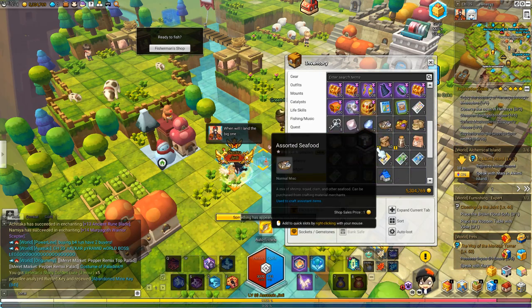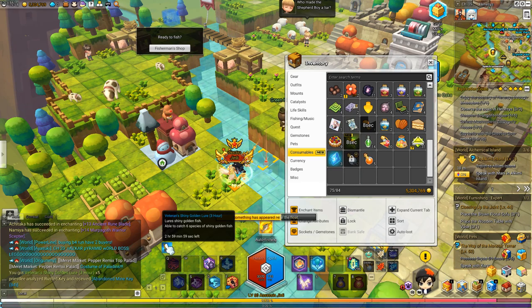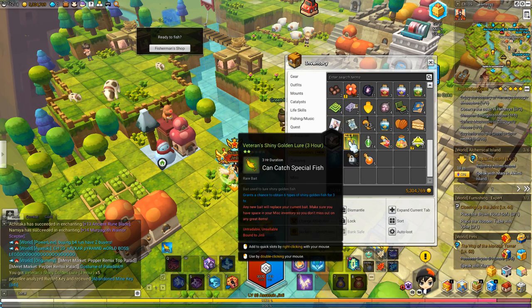To actually use a lure, you just click it as if it were a buff. There you go — now you can catch 6 species of shiny golden fish. The higher tier lure you use, the better and more fish you can pick up, and it lasts for quite a long time.